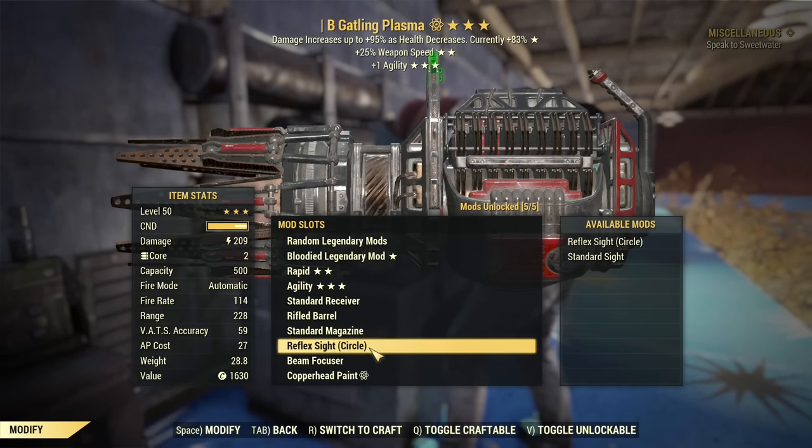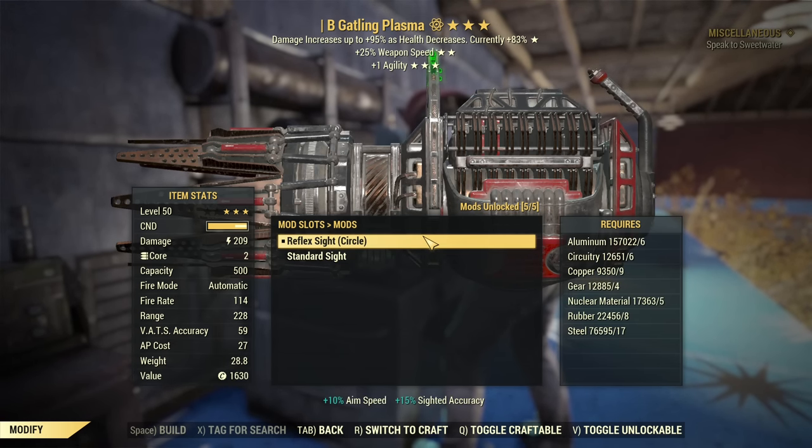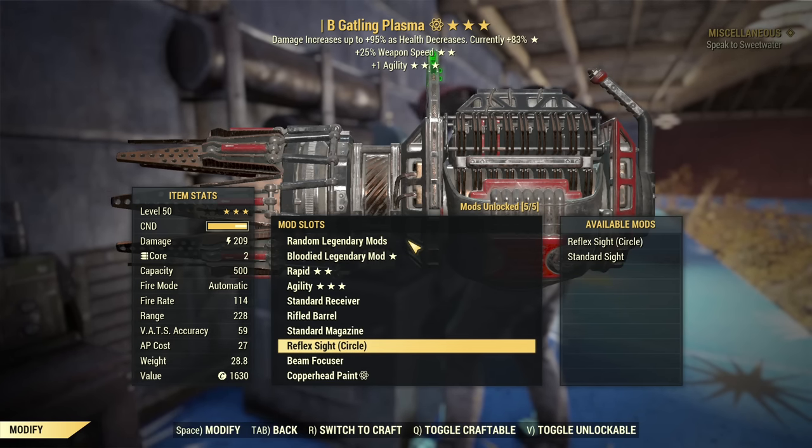For the magazine, there are no options. You do have a sight - you can put a reflex sight on it for slightly improved accuracy. Again, it's 2 pounds heavier if you choose to do so.